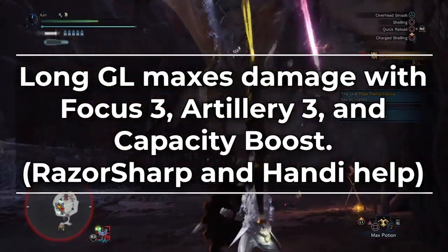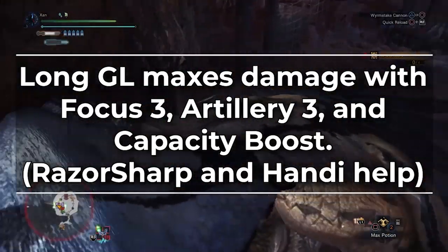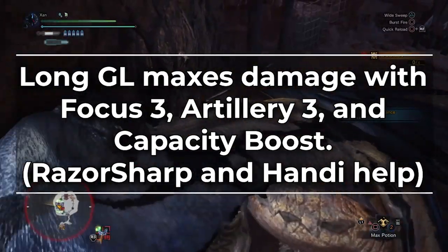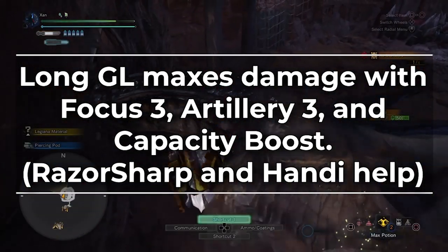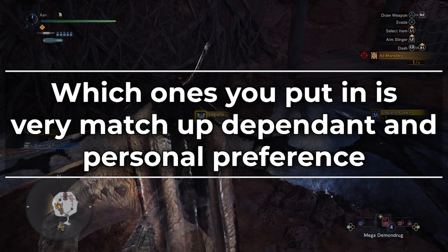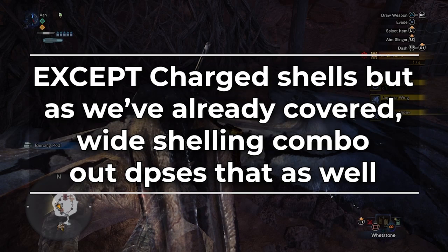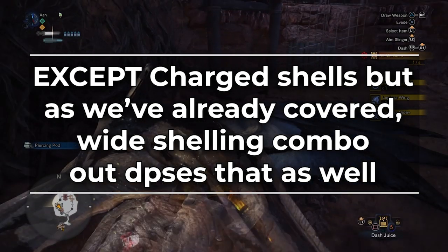In order to maximize the damage on your Long Gunlance, you need Focus 3, Artillery 3, and Capacity Boost. Razor Sharp and Handicraft also help you maintain sharpness, but you don't suffer damage loss on your shelling until you hit Yellow Sharpness, and it takes a very long time to hit Yellow Sharpness on Long Gunlance. You can fit all of these on a build and still have space for whatever other skills you want — which skills you include is matchup dependent and personal preference. There isn't much point to stacking EFR in a long build because meta wide builds deal more damage on every combo anyway, and wide still out-DPS's charge shells with its shelling combo.